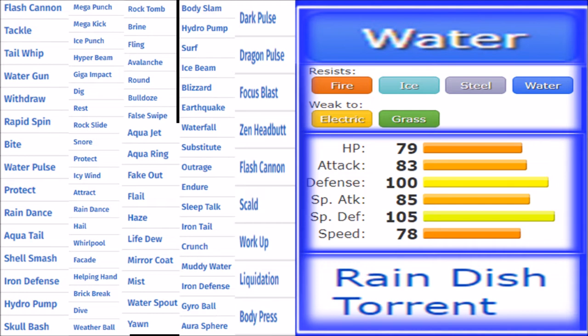Another interesting option this generation is Body Press. Blastoise already has 100 defense, and it gets Iron Defense and Skull Bash — two moves that work hand-in-hand with Body Press. It gets so many good utility moves that you really are just picking your poison. The Shell Smash variant is very scary and competent in a lot of matchups, but the defensive set is also really solid. Quite frankly, Blastoise is really good — not the most offensive or defensive Pokemon, but absolutely one of the most diverse Pokemon in this series.